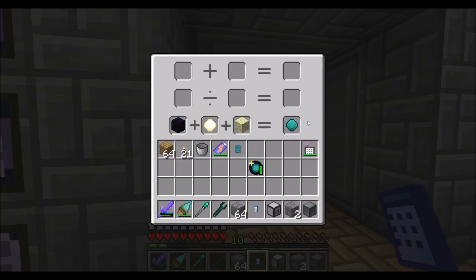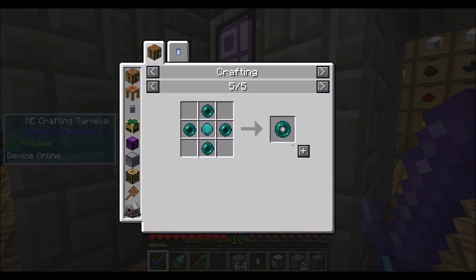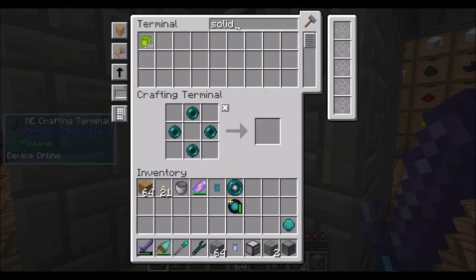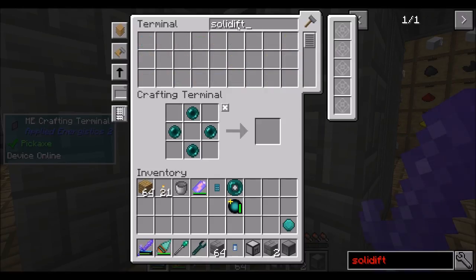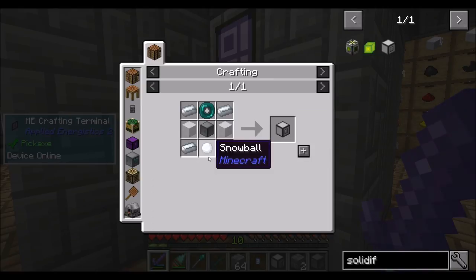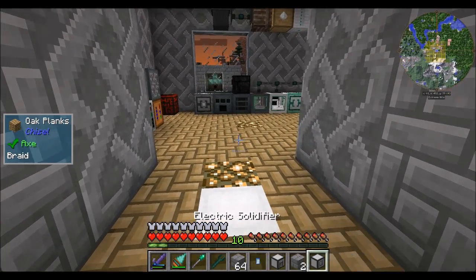You, you, and you. Nice — surrounded by enderpearls. So the solidifier needs silver ingot, two mica, and a snowball. So all that should be in place. Electric solidifier — beautiful! So we've got the crucible and the solidifier.